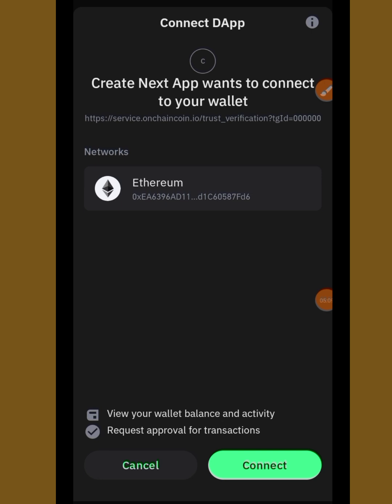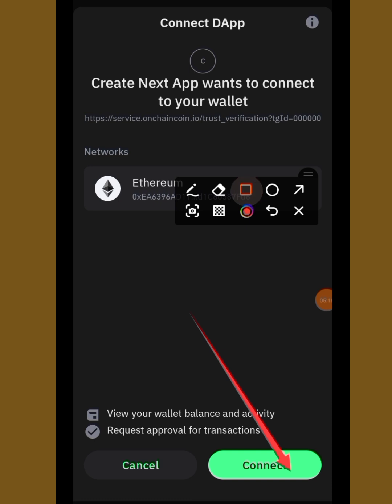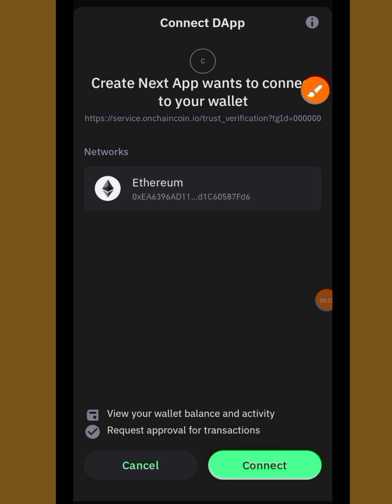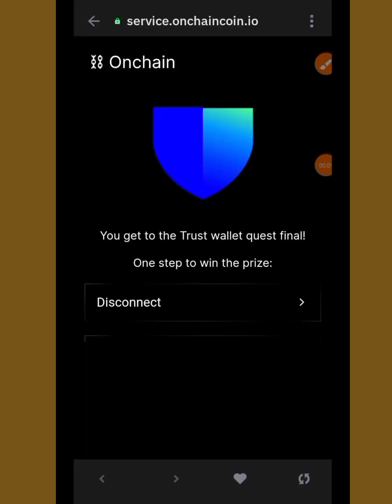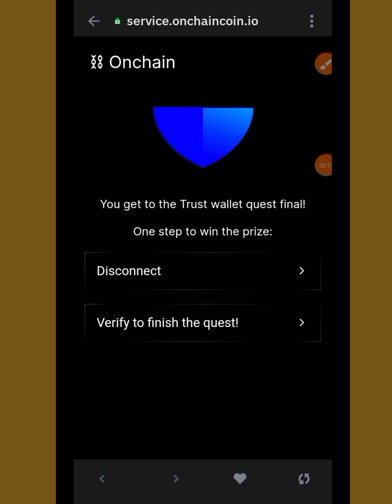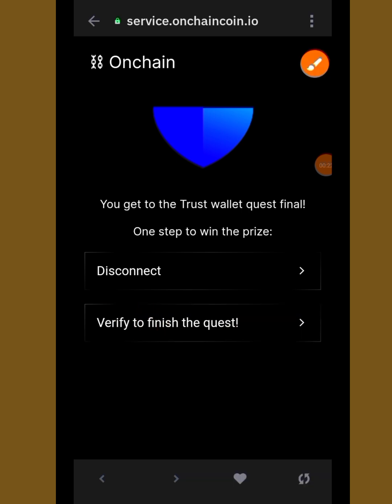The moment you tap on 'Connect Your Wallet,' you are going to see a Connect button. Always take note of what you are doing — tap to connect. Make sure you tap to connect and don't make a mistake. Once you tap to link your wallet and connect, you are going to see 'Verify to Finish the Quest.' Tap on that to verify, then wait for it to load.